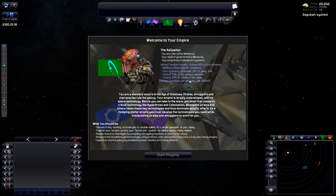We're the Wecaris. Our starting government is Monarchy. We have one colony and one system. We are a standard empire in the Age of Shadows — pirates, smugglers, and mercenaries rule the galaxy. Basically, pirates are going to rule us for the first little while. We have no technology like hyperdrives or colonization — we have to research that. Let's find out where we are in the grand scheme of things. We have a half-range colonization limit, so we can pretty much reach all this area.